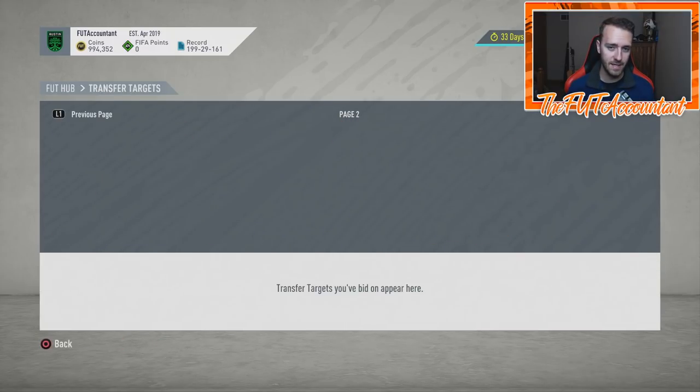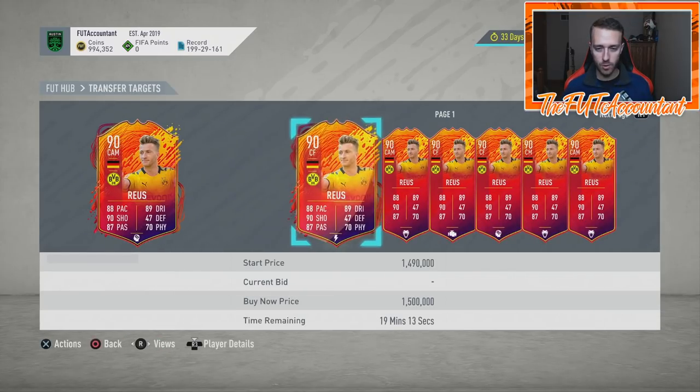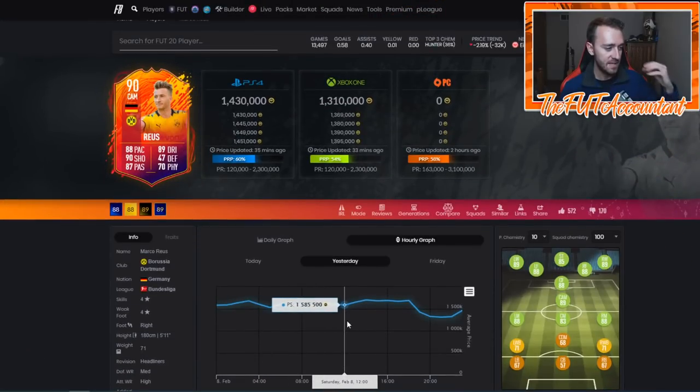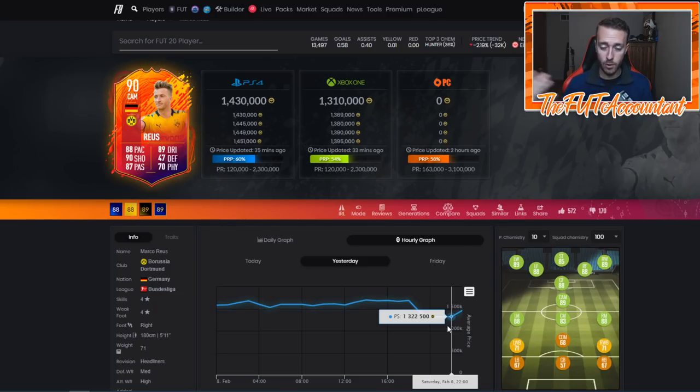The next thing I want to talk about is the Delaney card and the Royce card. Marco Royce's card has demand because he links to the brand new Haaland. Haaland is the craze right now in the Bundesliga. This card was 1.7 million coins today. They played a game versus Bayer Leverkusen — this game would have given them four wins in a row in the Bundesliga and this card would have gotten upgraded. They lost 4-3.